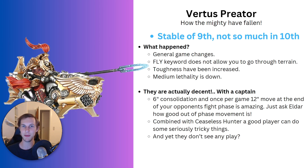Everyone hates Phantasm and at the same time everyone loves it when they play Eldar. It just goes to show how powerful movement-based abilities, especially out-of-phase abilities, can be. You can even couple that with Ceaseless Hunter, which allows you to move up to 6 inches after something ends a move within 9 inches of you. If you give that to a good player, they can probably do some very nasty tricks — and yet they still don't see any play.